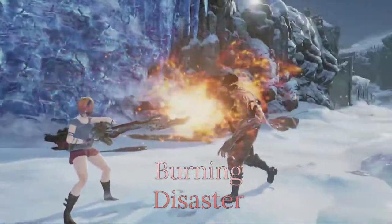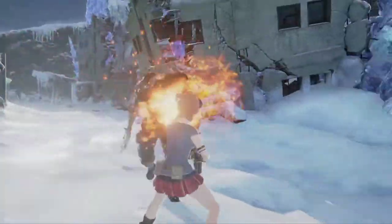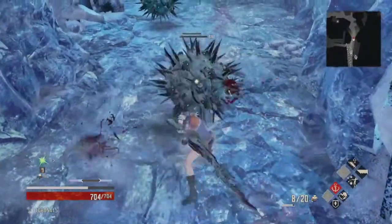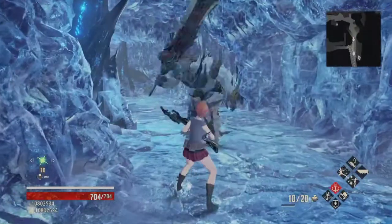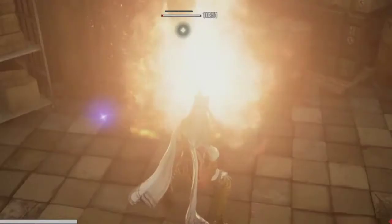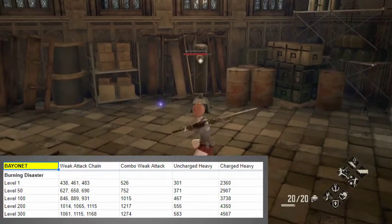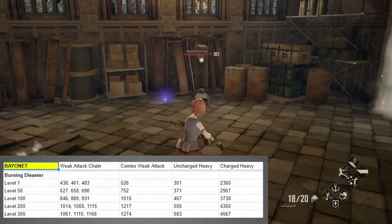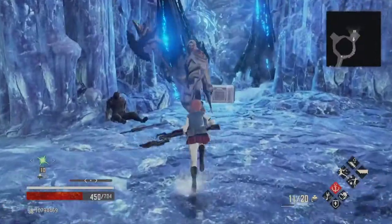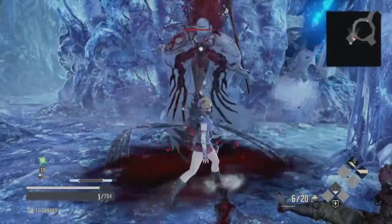The Burning Disaster is a very unique bayonet more like a combination grenade launcher and flamethrower. You acquire it upon defeat of Bladebearer and Cannoneer. It has built-in fire damage on melee attacks, but that's not why you use it — you use it for the stupidly fun flamethrower attack. It's impractical and locks you in place for a long while, but it deals a ton of damage, especially with the right buffs. The weak attack chain is three diagonal slashes, and the combo weak attack is a lunging slash. The uncharged heavy is a short-range grenade shot, while the fully charged heavy is a full-on flamethrower that roasts enemies. All things considered, this weapon is fun to use but otherwise pretty bad — you can only really melt enemies that aren't aware of your presence. I can't seriously recommend the Burning Disaster beyond using it for the memes.